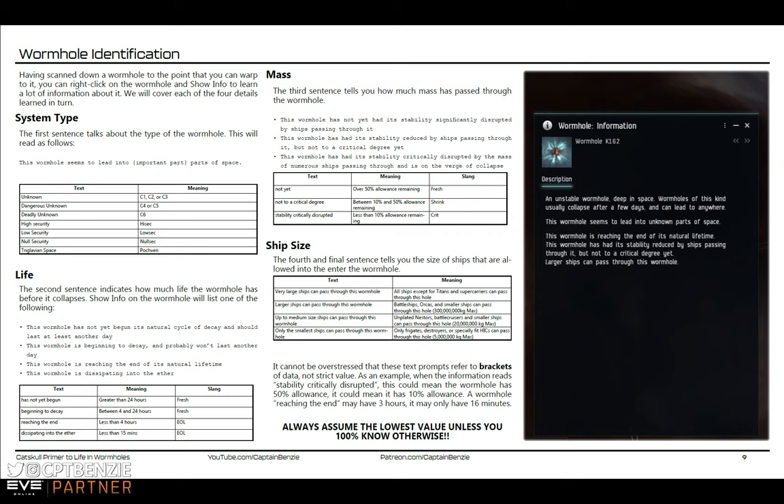What collapsing a wormhole does depends on its type — not like K162 or B274, but whether it's a standard roaming wormhole or a static. A roaming wormhole is one that can open up anywhere, any system, any time. If you collapse one of these it is gone for good — it will never come back. A new wormhole may eventually open up a few hours later, but that's it.